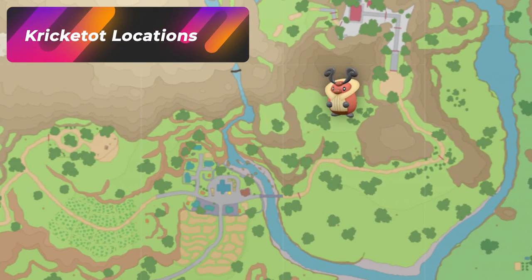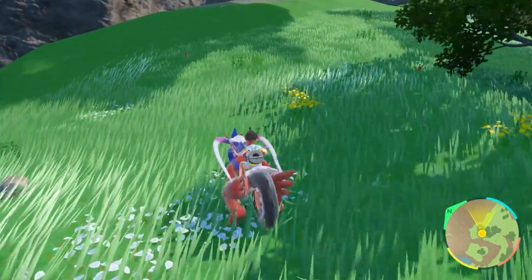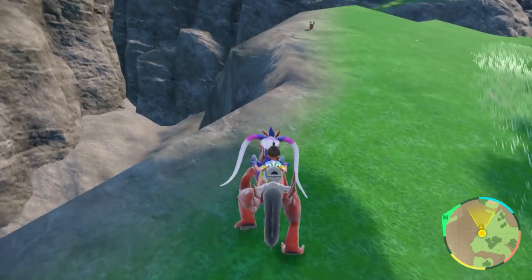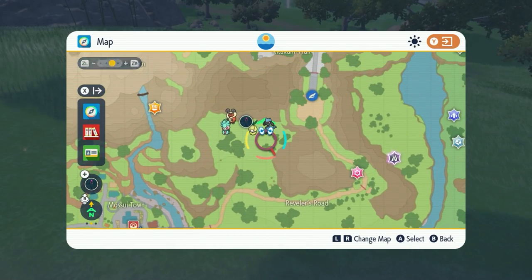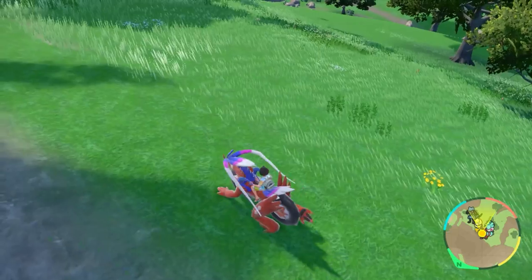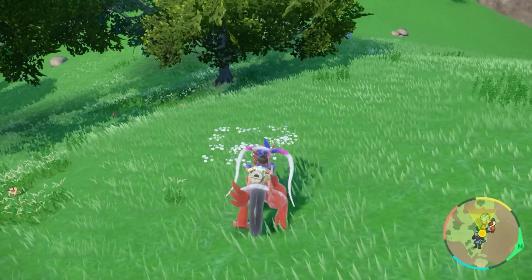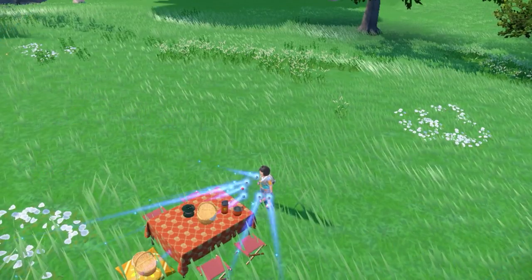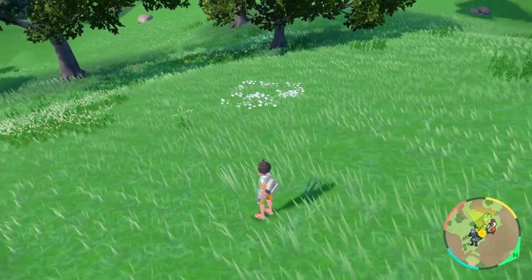The next hunt is for Kricketot. In Paldea it was stuck in that bamboo forest with a lot of other Pokemon so you weren't able to really solo hunt it, but this spot is a little bit better. To hunt this Pokemon, go from Masui Town, make a right, and go all the way up — right by these bamboo tree areas, but don't get too close or you'll spawn Heracross. You do have a bunch of Kricketots spawning here. It's going to be a gold shiny, so it shouldn't be too hard to see. There are some Spindas that spawn around it, but it should be obvious to determine the Kricketots from the shiny.